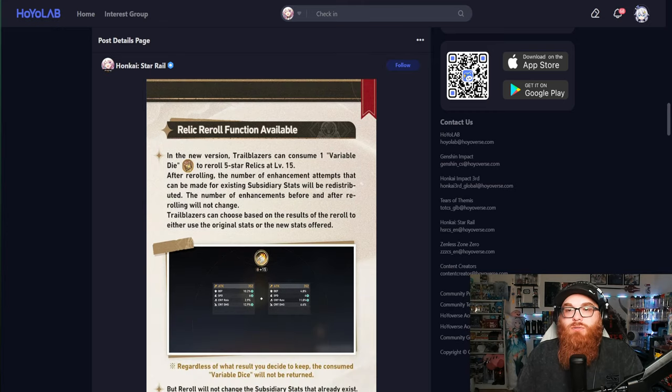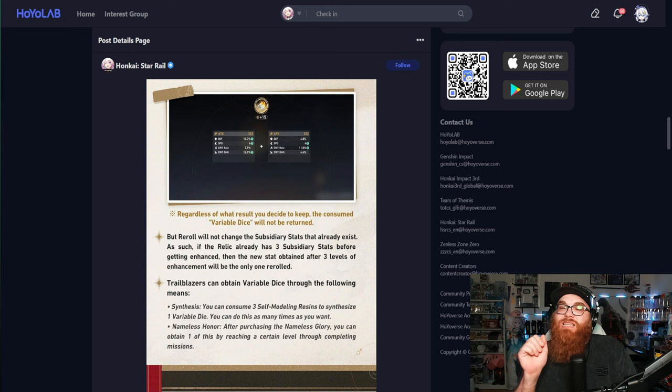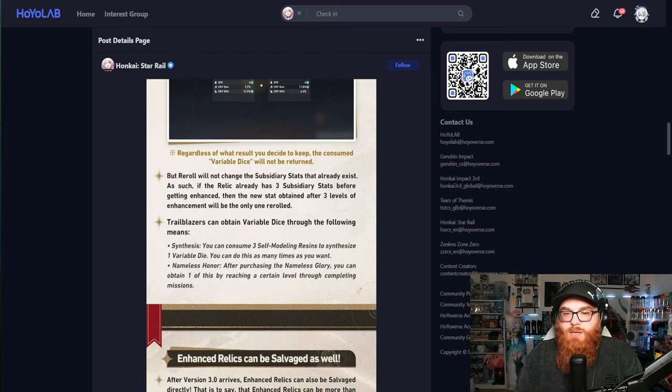They also have a relic re-roll function, which I'm very excited for. Trailblazers can consume one Variable Die to re-roll a five-star relic at level 15. After re-rolling, the number of enhancement attempts for existing subsidiary stats will be redistributed, but the total number of enhancements before and after re-rolling will not change. Trailblazers can choose based on the results of the re-roll to either keep the original stats or use the new stats offered.